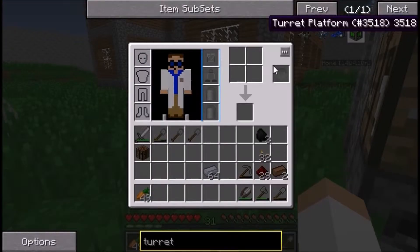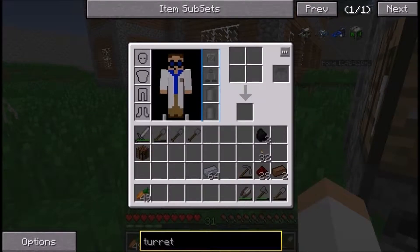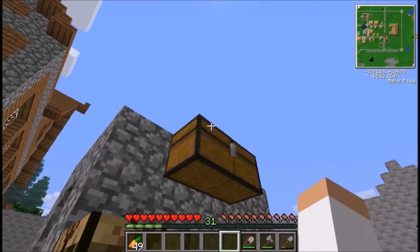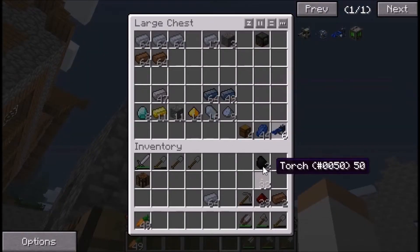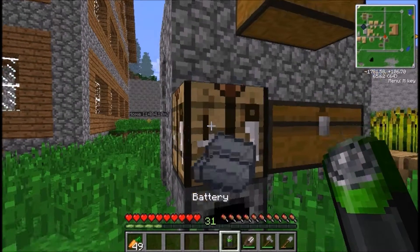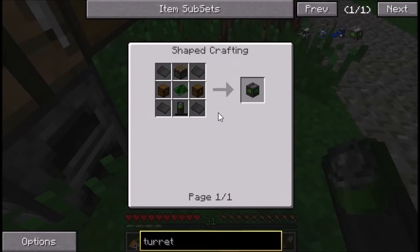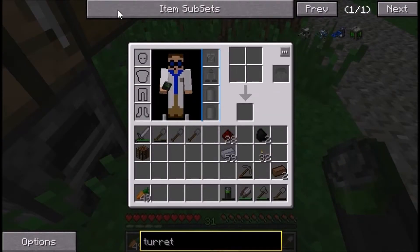So what do we need for this? We need a battery, which is tin, redstone, and coal. That's easier than I thought it'd be. We have all of that. So: tin, redstone, coal — that's a battery. Oh, we need to make several of them.